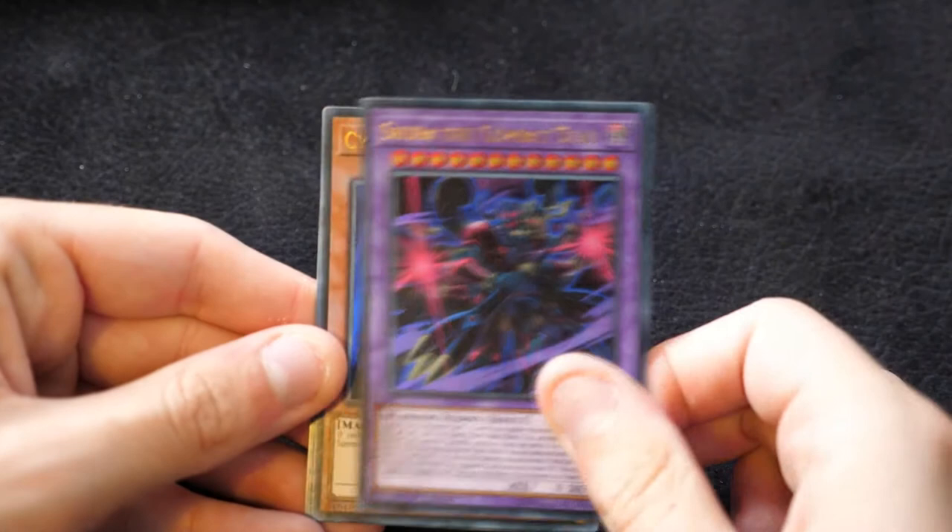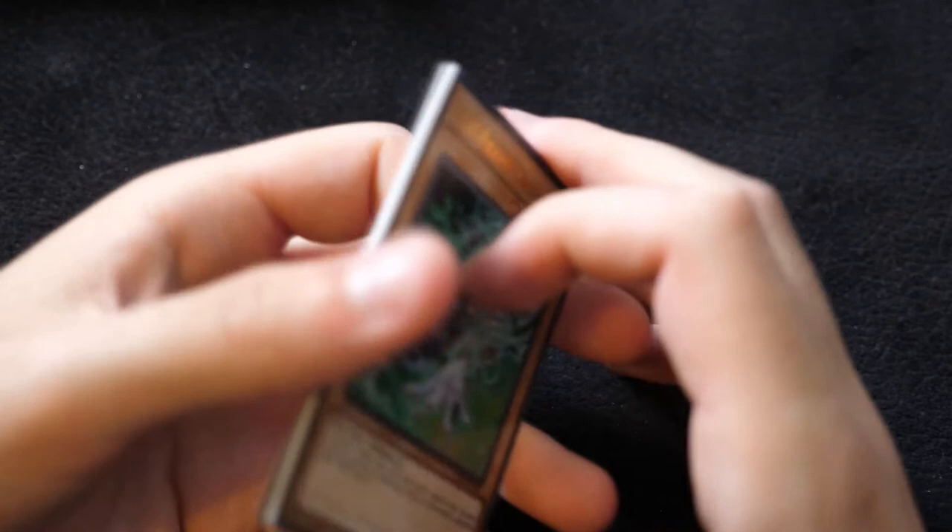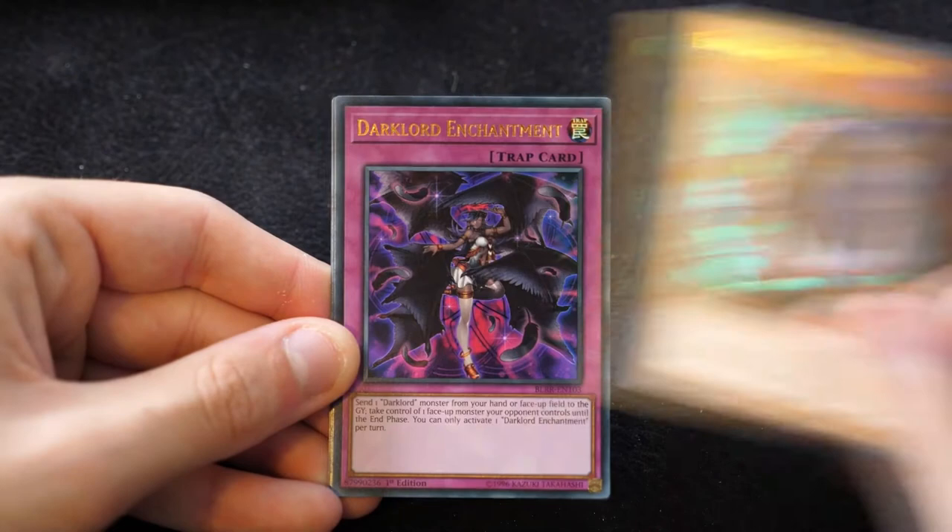Then we have a Cyber Lava, a Shura the Combat Star, a Cyber Dragon, a Cyber Eltonin, and a Glass Slippers — another part of the fairy tale ensemble. The current majority of the fairy tale cards are focused on the Cinderella story, so they all fit into that theme.